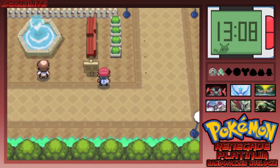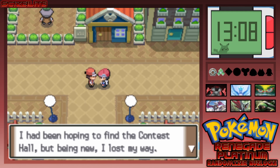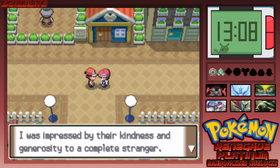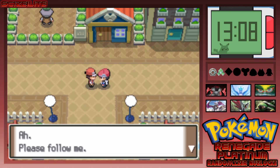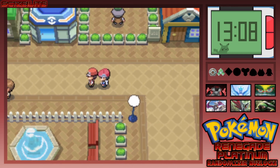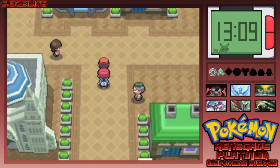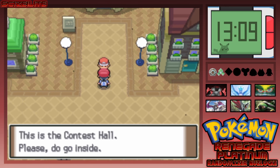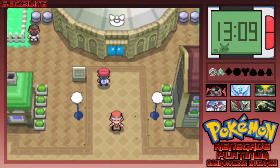A guy visiting from the Hoenn region offers to show me to the Contest Hall since he was looking for it himself. He was impressed by the local people's kindness to a complete stranger. I go along with it — why not? He leads me there and tells me to go inside.